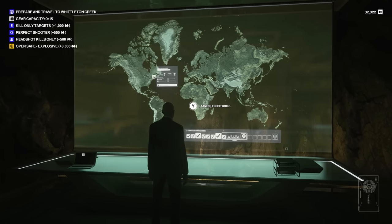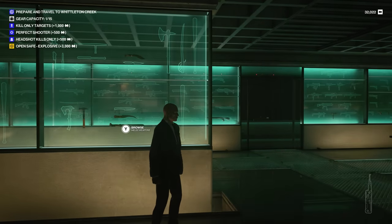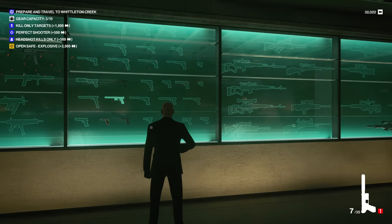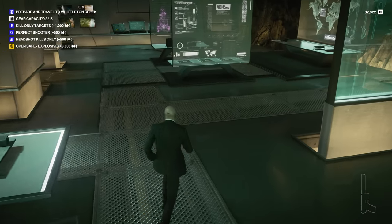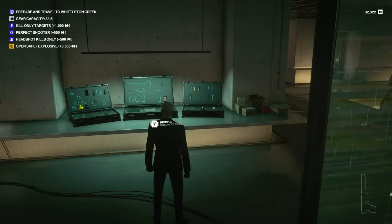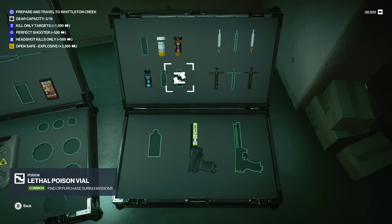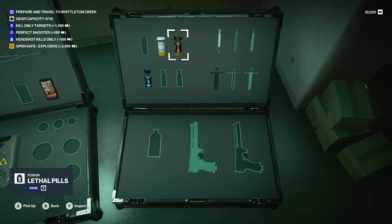We're at the planning board right now. We got three targets, one safe, two couriers, one supplier. Our main challenge is to open the safe with an explosive — super easy. I don't think that hurts silent assassin at all, because we're not killing anyone. Let's stock up on poisons. I'm going to bring a ton of poison, including lethal poison this time. I also have pills, but I don't know how many people eat and drink stuff.